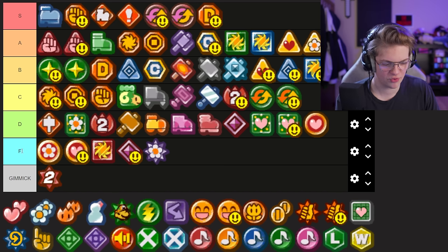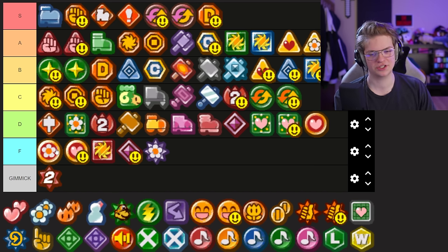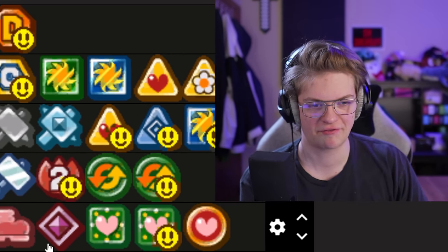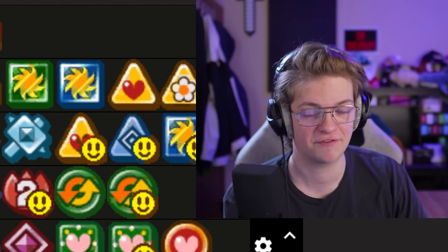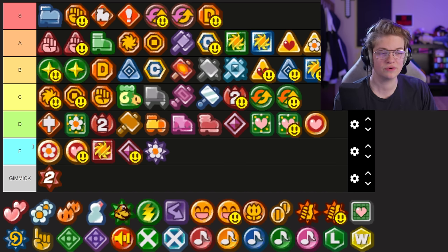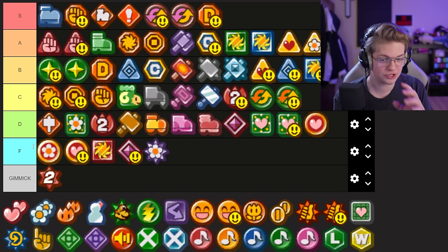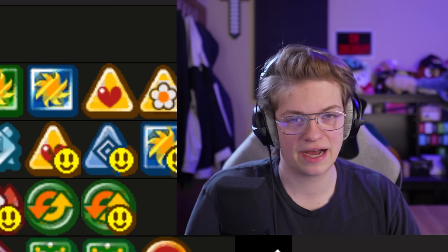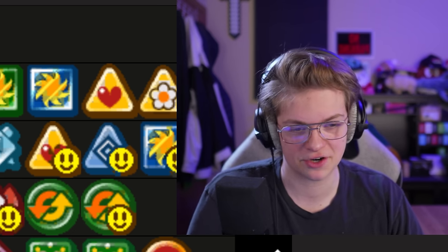If you combine HP Drain and FP Drain, he gains health and FP back each attack — up to five if you use Power Bounce — but then he's not doing any damage hardly. He does need to do damage in order to actually gain the effects of this. I've always just found it to be kind of a gimmicky strategy.